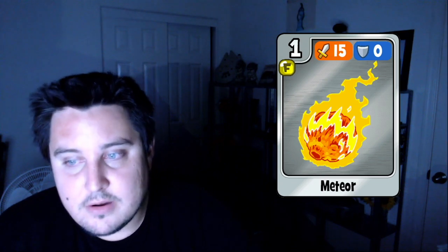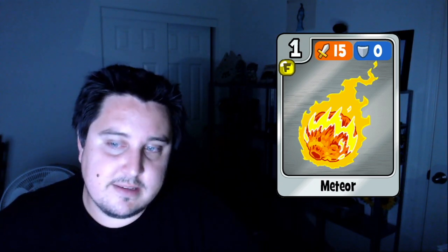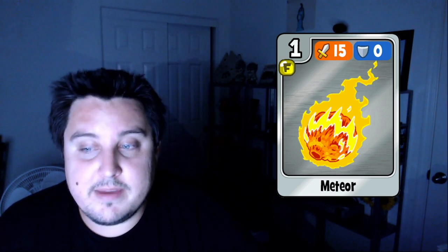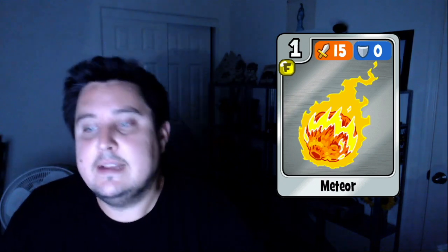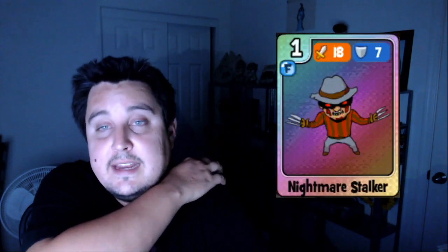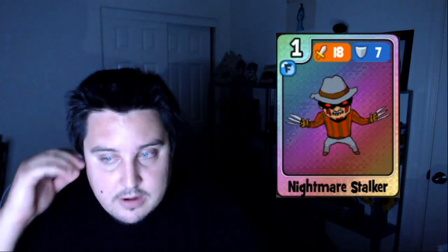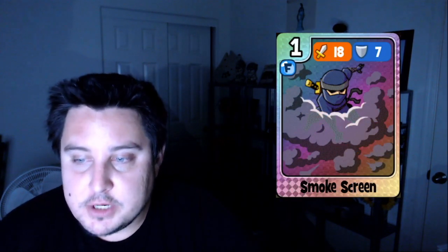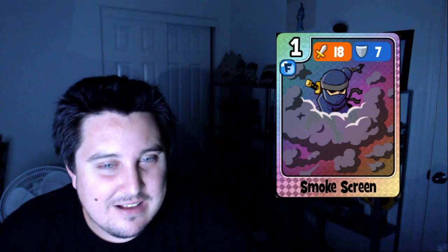Now let's talk about the non-onyx combos Fire makes — combining it with any card besides an onyx card. First is Meteor: the non-onyx version is still pretty good at 40 attack, 25 defense, and that's with both Extraterrestrial and Space. I have Extraterrestrial on Underdog, so I make that combo there. Then we've got Nightmare Stalker, a 38 attack, 27 defense, and that's with the Sleep card. Then another 38-27, Smoke Screen, which is with Camouflage. Both of those were just in the shop, so it's kind of fun that they both combo well with Fire.